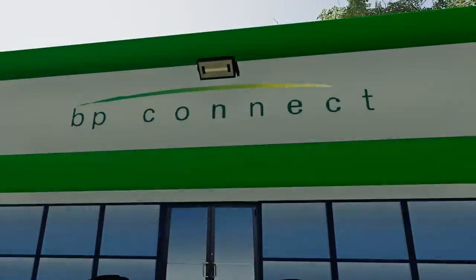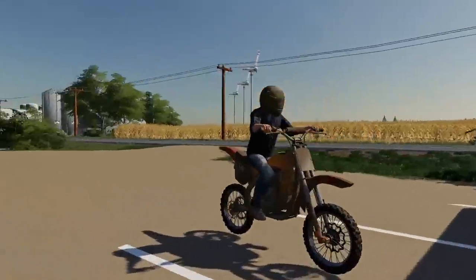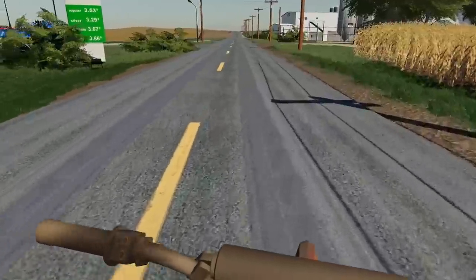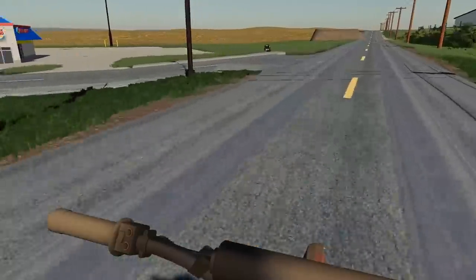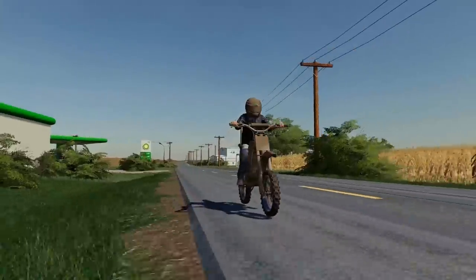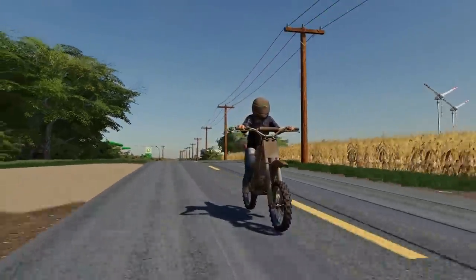Welcome back to the Millionaire Series. I just went inside BP, bought all the Snickers bars and Red Bulls as possible. We're about to smash some jumps with our dirt bike. This is the Millionaire Series and we're starting kind of a new series where we have a new build. Because in farm sim, I love to build out different stuff. So we're going to build out a compound, a mansion, probably a couple cool sheds, a whole new car collection, and some jumps too. If you guys end up enjoying the Millionaire Series, let me know by smashing that like button.